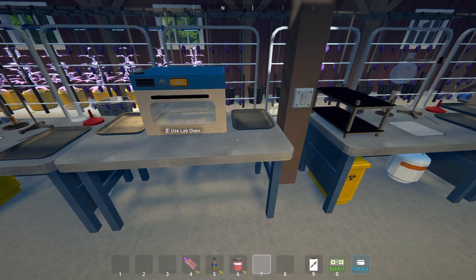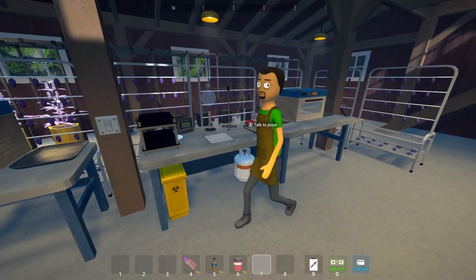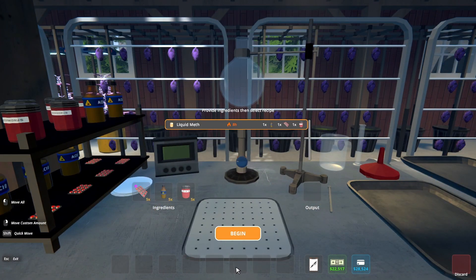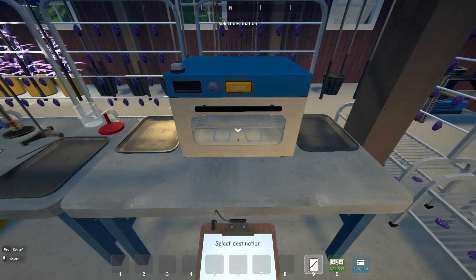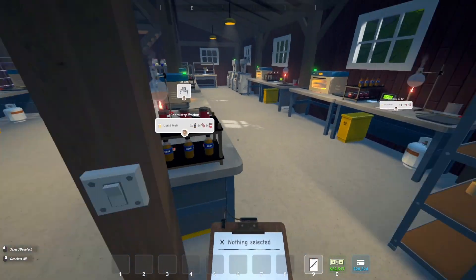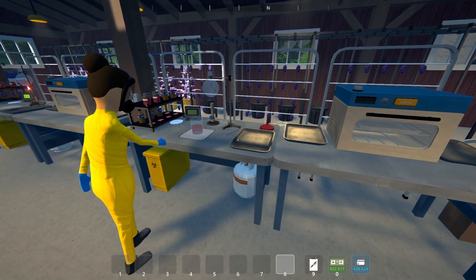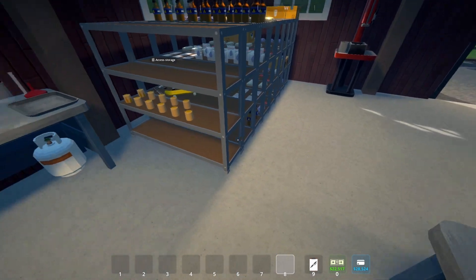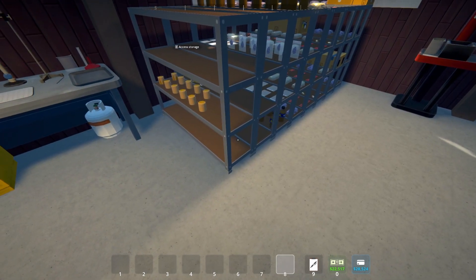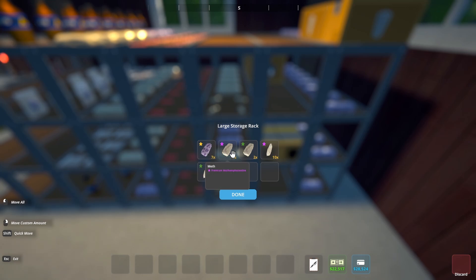The chemist just walked up and started the first batch. Once it's done she's gonna move it over to the lab oven, that'll take another couple minutes, and once that's done she'll move it over to the large storage rack. Put in the three ingredients for the second station and make sure the lab oven destination is set. Now she's already working at that station too. If you want the product packaged, just have the handler pick up the products — he brings them over to the brick press and eventually you get bricks of the premium stuff.